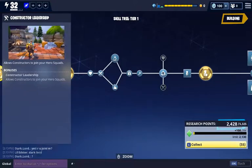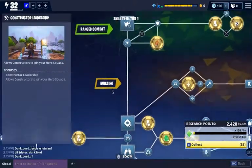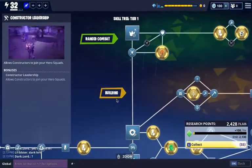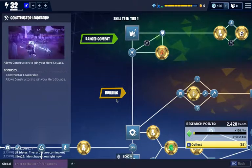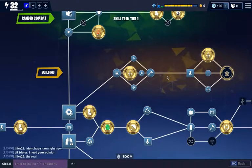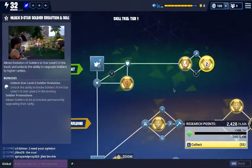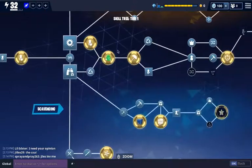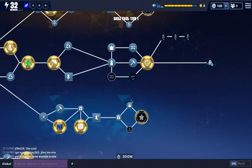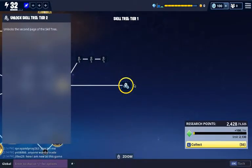In the skill tree you want to go down the tree and then it breaks off and gives you more abilities. You can see what it will unlock depending on what route you go. If you go down the building route, that's going to be specific to the constructor heroes. If you go up to ranged combat, that's going to be for your soldiers. And if you go straight across, that'll just get you to the next tree.